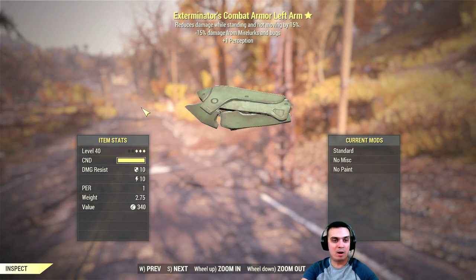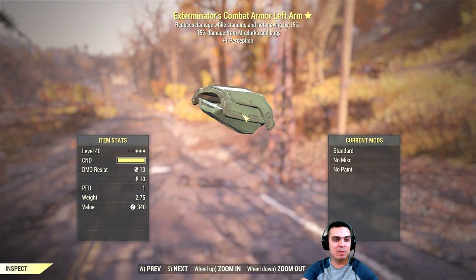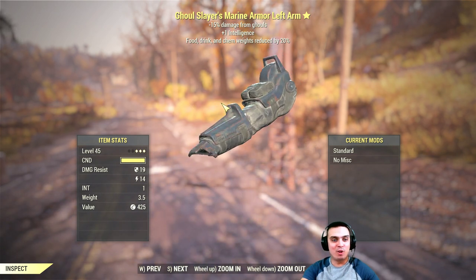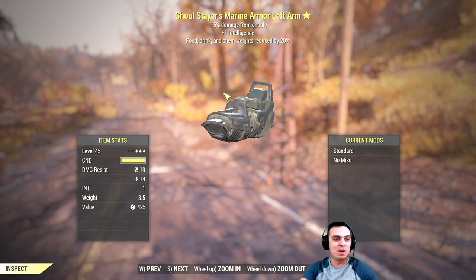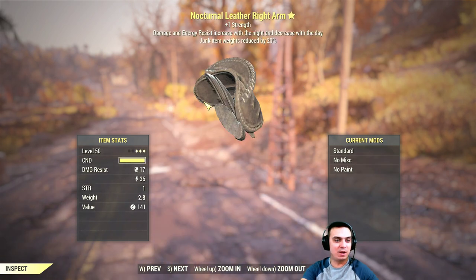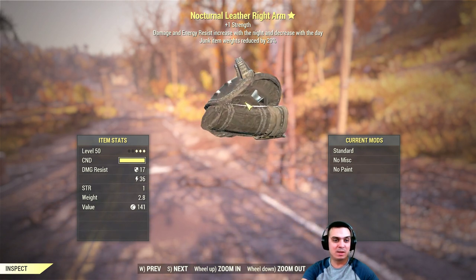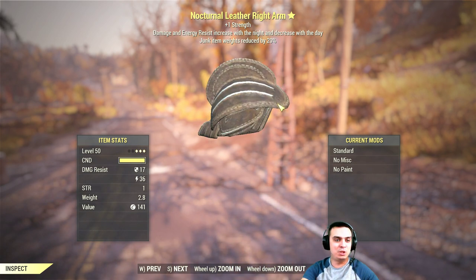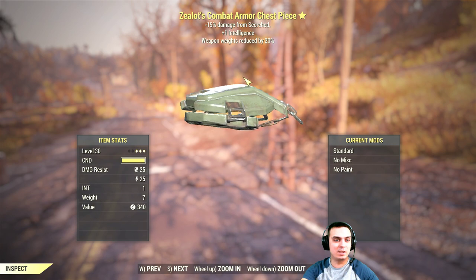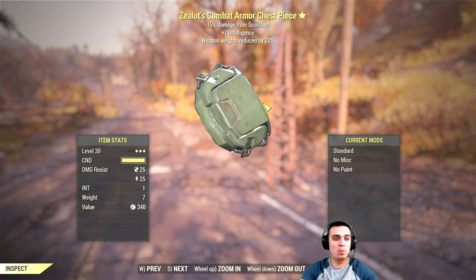The Exterminator's Combat Armor Left Arm — reduces damage while standing and not moving by 15%, minus 15% damage from mirelurks and bugs, plus one Perception. The Ghoul Slayer's Marine Armor Left Arm — minus 15% damage from ghouls, plus one Intelligence, food, drink, and chem weight reduced by 20%. The Nocturnal Leather Right Arm — plus one Strength, damage and energy resistance increase at night and decrease during the day, junk item weight reduced by 20%. And the Zealot's Combat Armor Chest Piece — minus 15% damage from scorched, plus one Intelligence, weapon weight reduced by 20%.